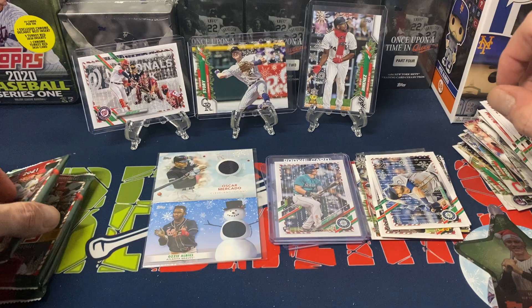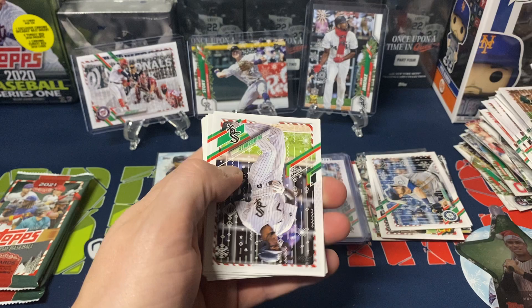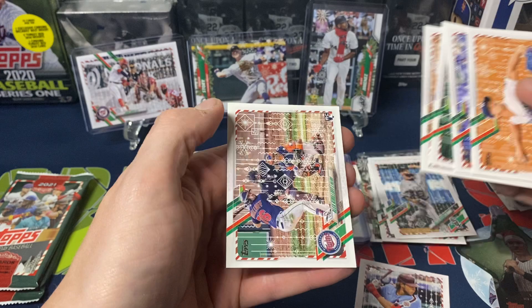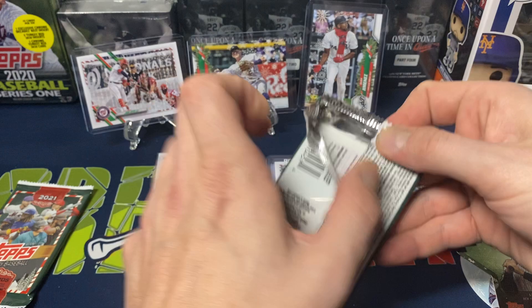Three packs left. Gio Urshela, Yadier Molina. Got Tim Anderson, Alec Bohm — nothing there. Ke'Bryan Hayes foil, Walker Buehler, Placido, Verdugo, Alejandro Kirk, and Alex Kirilloff. A few rookies actually in that pack, which is fine.